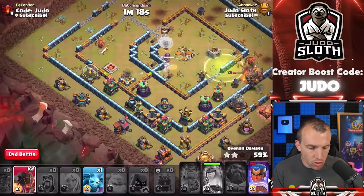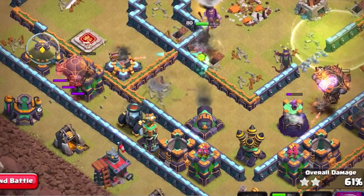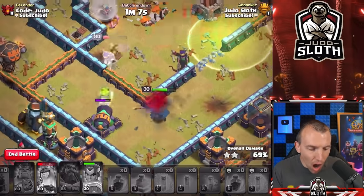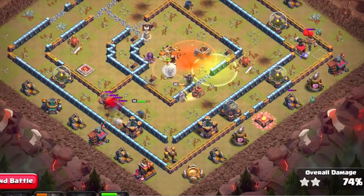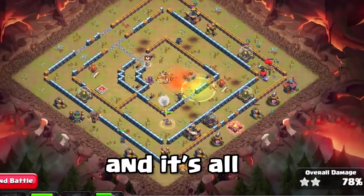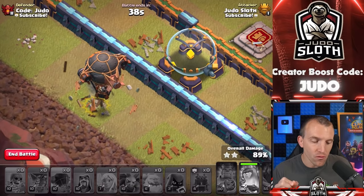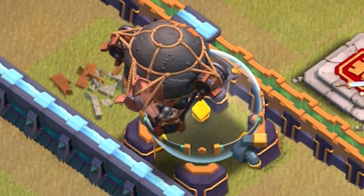We've still got the royal champion ability and two rocket loons. Waiting until the archer tower locks on — that should snipe it. Get to the X-bow — let's go! The queen, do not go down. The RC is epic — she comes through, takes it out, and it's all clean up. The rocket balloons are defense-targeting troops — and the rocket fuel actually goes out when they reach the building. I've only just realized that. That is super cool.